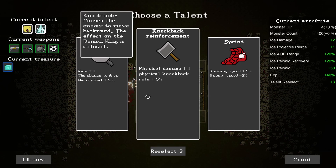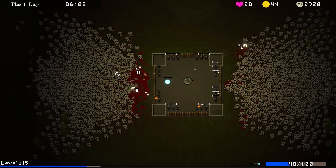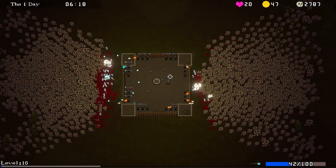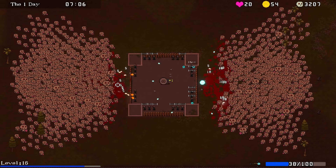Knockback reinforcement - physical knockback rate, sure. Keep pushing them back, it's probably a good idea. They are really coming in a lot. Another upgrade - another ice ball upgrade, probably a good idea. Look at all those bombs. We're going to send the ice ball that way.